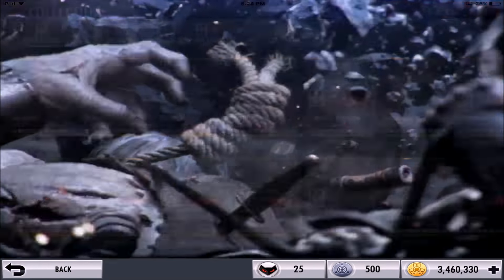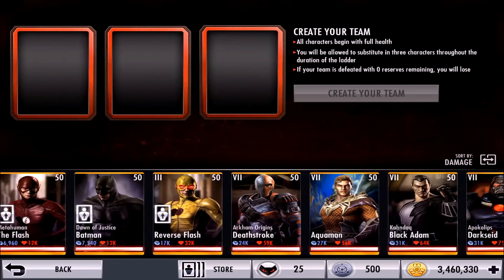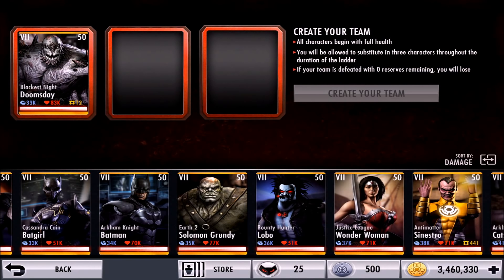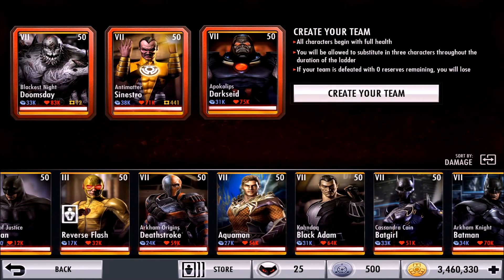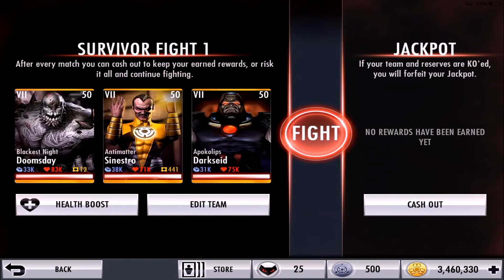Unlike other character reviews, I actually want to look at this character's super because it looks pretty epic along with his scary appearance. We're going to take a look at him in survival mode. Since his ability requires him to be tagged in, we're going to keep him as the first character in the team, with Sinestro and then Darkseid Apocalypse as the other two. Let's create the team.